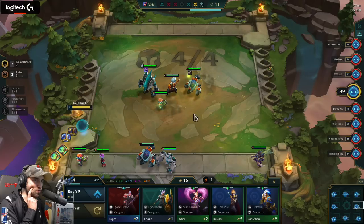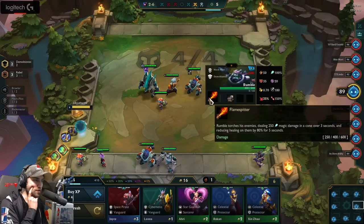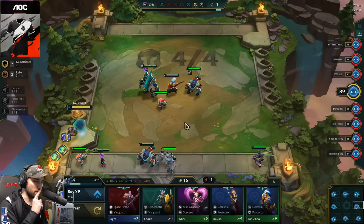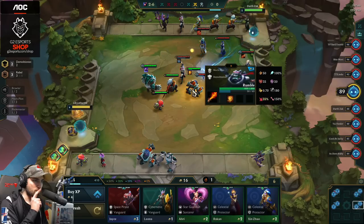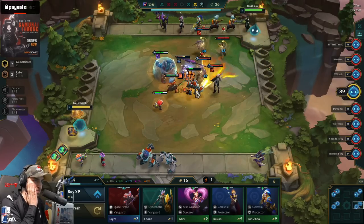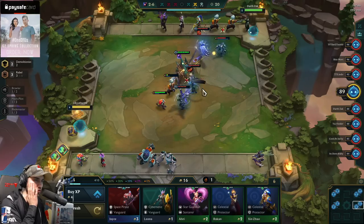If we put this guy in, we lose health, but we get the Demolitionist — which is also not bad. Alright, let's go for it, and let's build Hand of Justice. Not bad. I think that was the same effect that we had before.